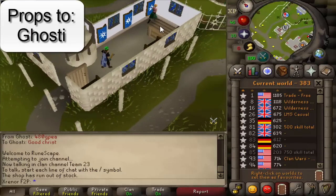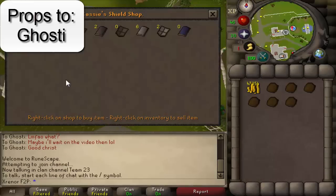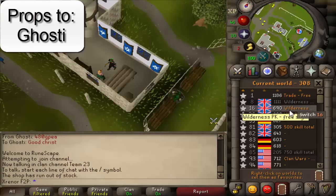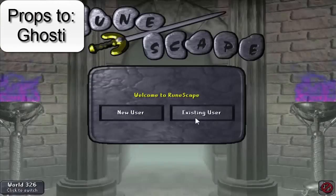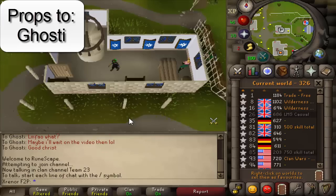I have absolutely no idea why these things sell for so much — they're literally the worst shield in the entire game. My speculation, and what I've heard from other people, is it might be for collections. People like to collect these types of items because they're kind of weird and not very useful, kind of like collecting bronze daggers and that sort of thing.